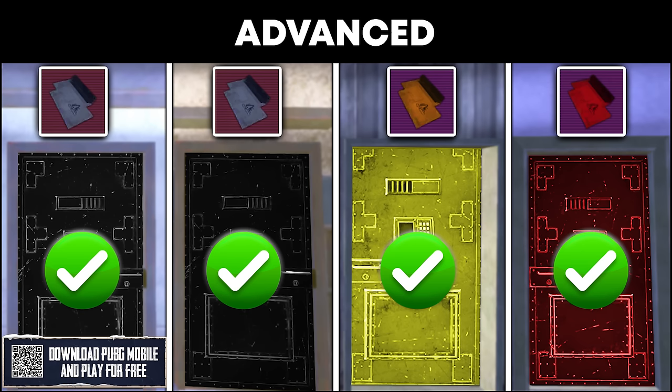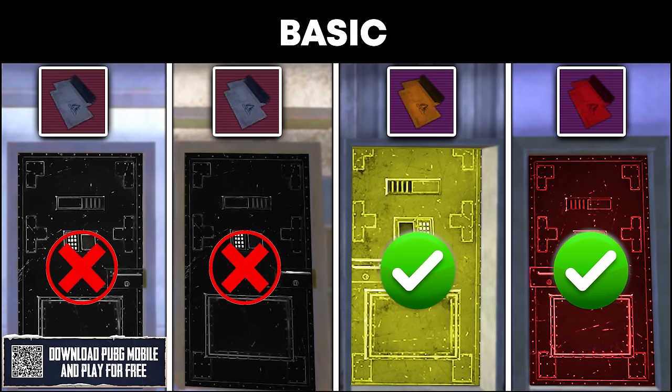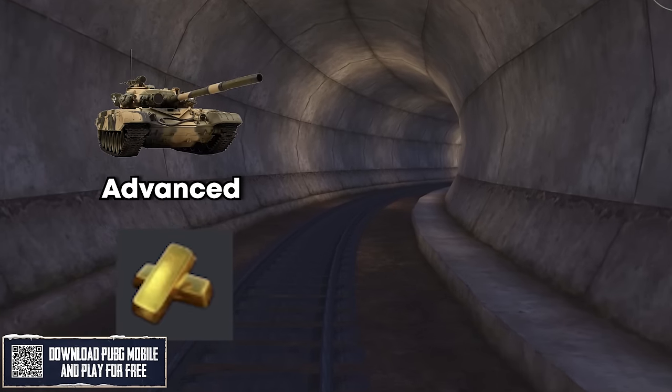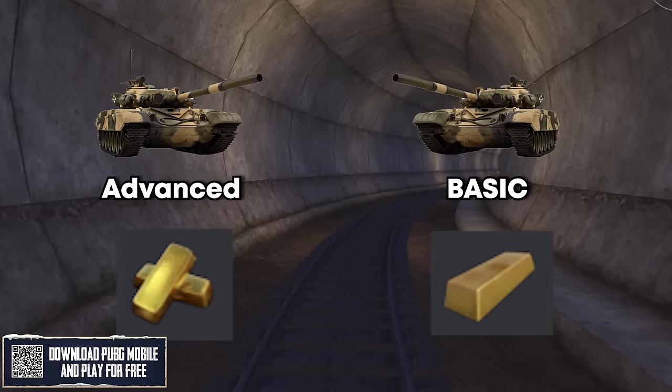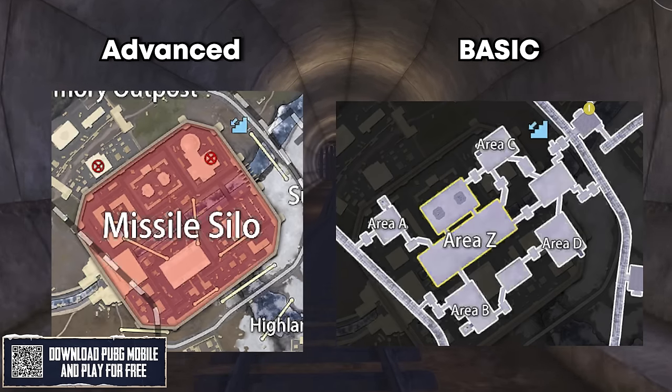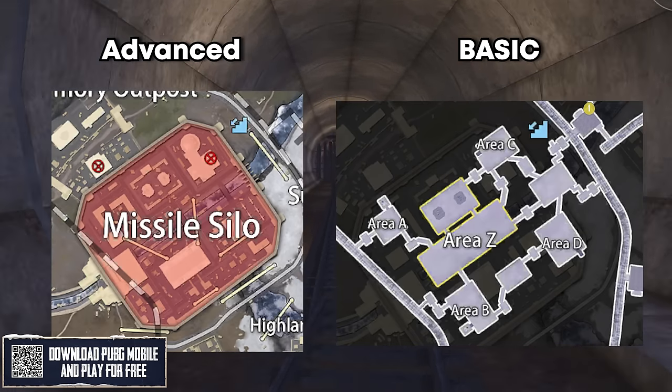The differences between advanced and basic mode: in advanced, the red, yellow, and black doors are all available; in basic, only the red and yellow are accessible. In basic mode you can see the doors for the shops but can't interact with them. The tank boss drops a gold pile on advanced and a gold bar on basic. Advanced mode gets the radiation zone, whereas basic mode gets the special area Z located underground.